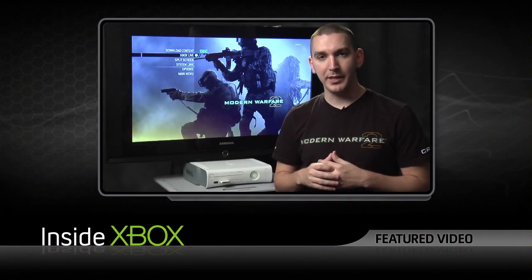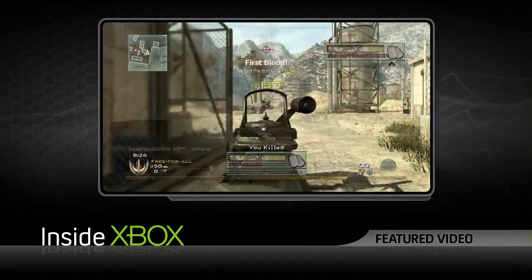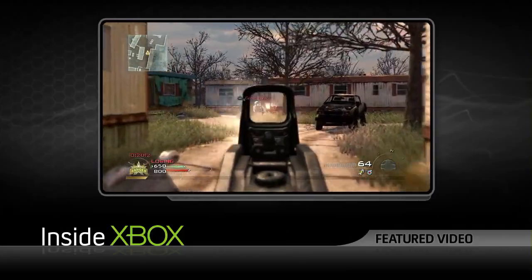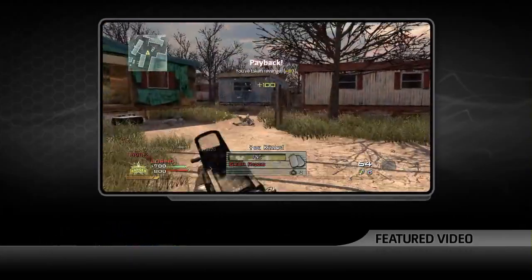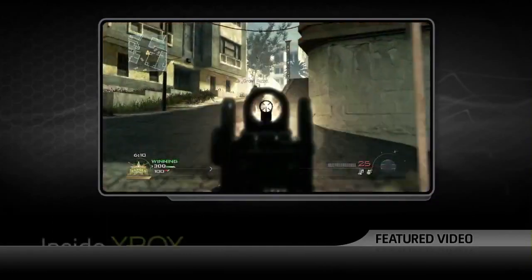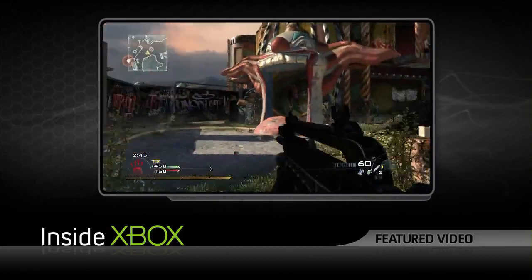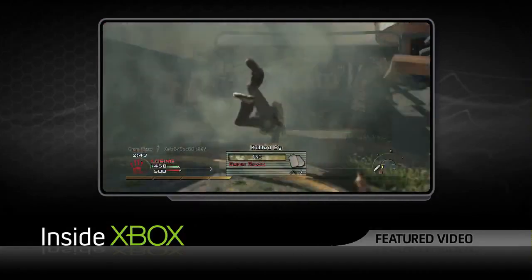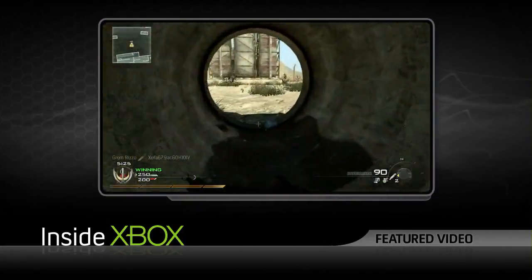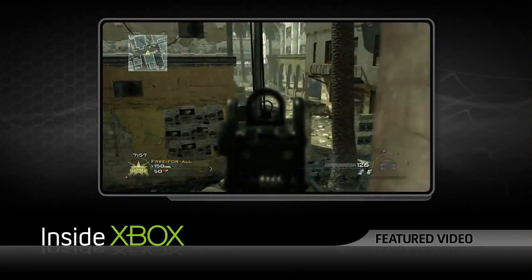Hey, I'm Robert Bolling, creative strategist for Modern Warfare 2, and you're watching InsideXbox. The Resurgence map pack for Call of Duty Modern Warfare 2 releases Thursday, June 3, exclusively on Xbox Live, and Robert shared all the details on each of the five maps: Fuel, Trailer Park, Carnival, Strike, and Vacant.